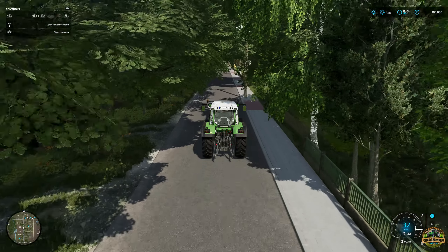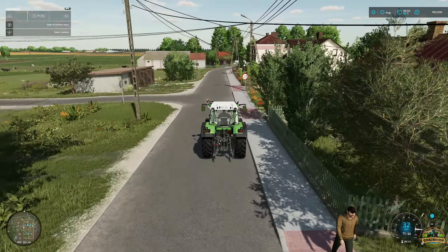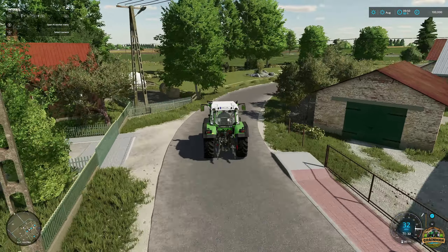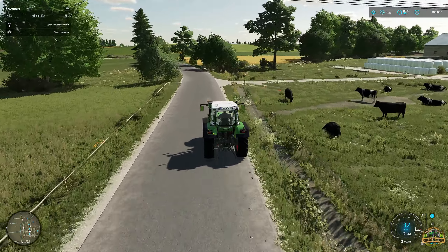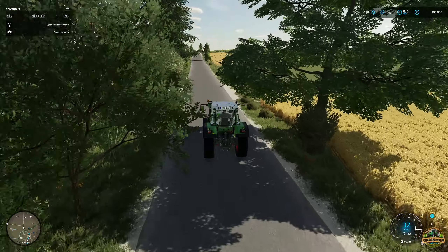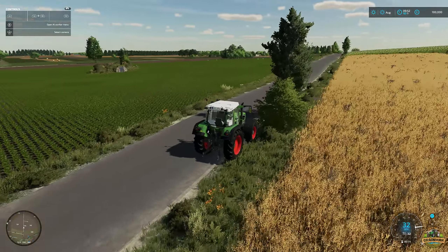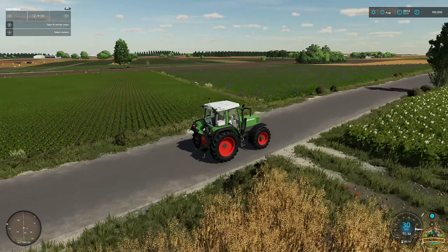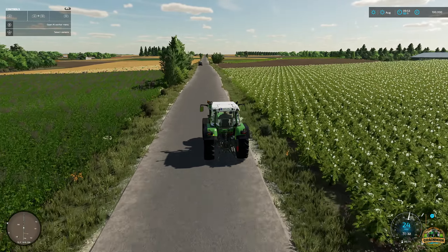Lots of nice areas to drive around. We're coming up to our farm now - just behind there. Around this bend we've got some of the fields near our starting farm - there's our cows. There's another entrance to the farm over here. The fields nearby are not massive but a good size - we'll soon join a few together. There's what looks like an old air raid shelter, and you can even see some artificial farmers working in their fields collecting bales.